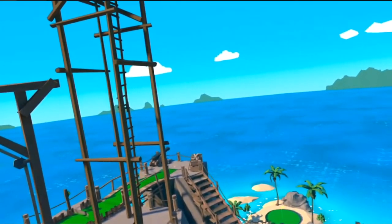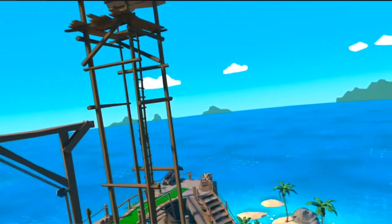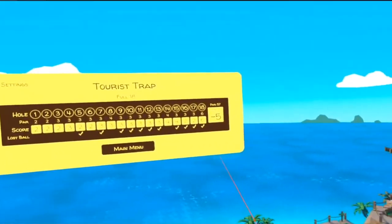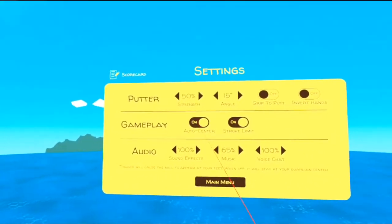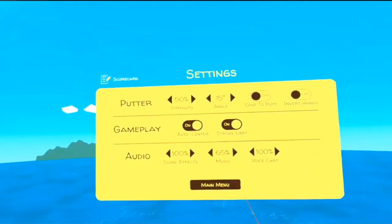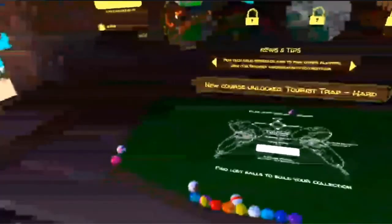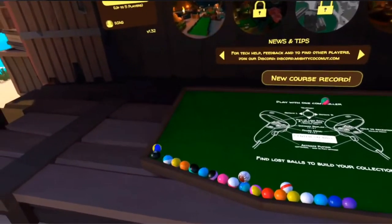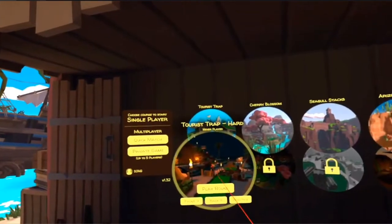Okay, I am removing you — peace out Elijah. Can you set the game to where the putter doesn't swing through objects? Looking in settings — putter invert, hands grip, out of center stroke limit, sound effects. No, it doesn't look like you can. It only has collision with the ball. Oh, that's cool — look at that! And there you go — now I have the night version, the hard version.